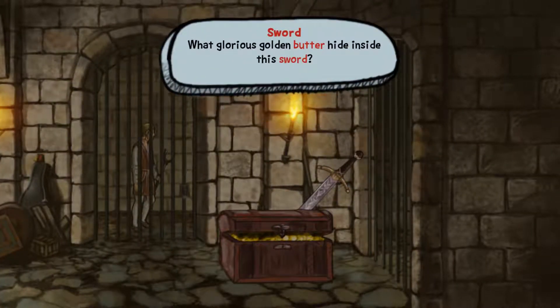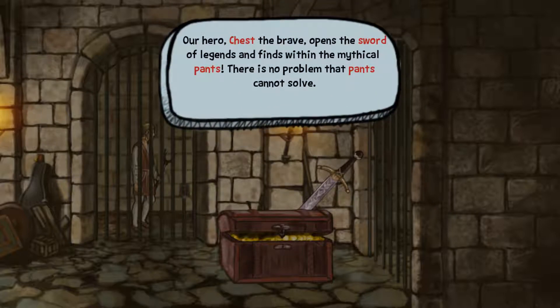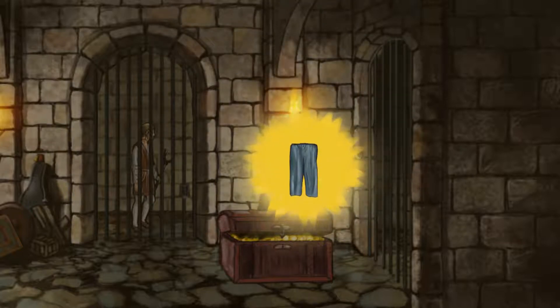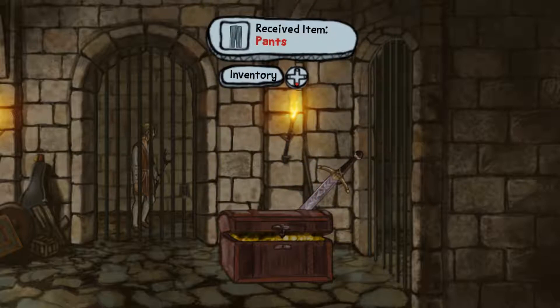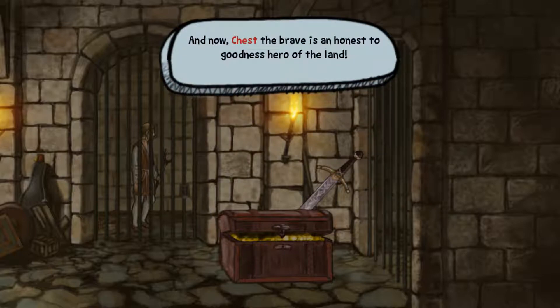What glorious golden butter hides inside this sword! Our hero, Chest the Brave, opens the sword of legends and finds within it the mythical pants. There is no problem that pants cannot solve. And with these pants, our hero finally understood a universal truth: it is not courage or skill that makes a hero, but solid pants. And now Chest the Brave is an honest-to-goodness hero of the land.